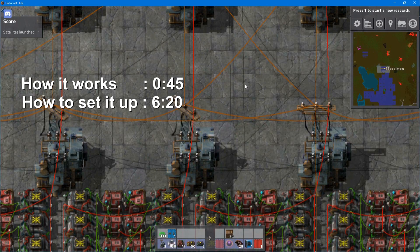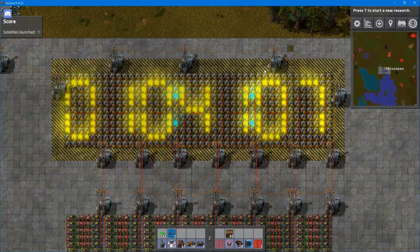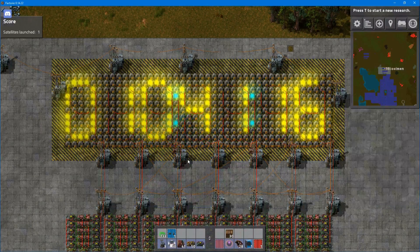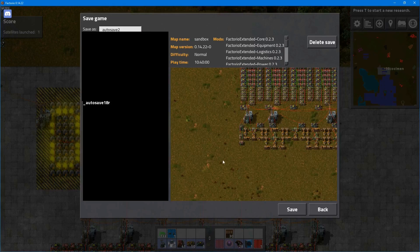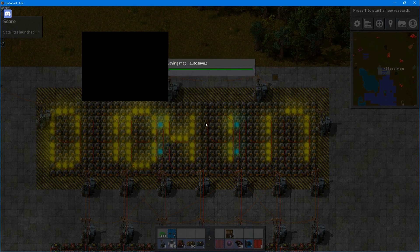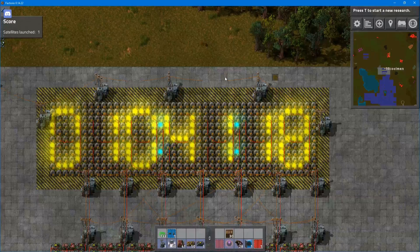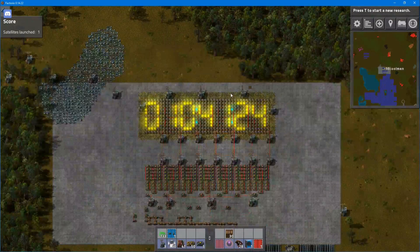Hello and welcome to a Factorio tutorial. Today I will show you how to create this clock. This clock shows the in-game time. Let me show how accurate it is by saving and loading the game. We see 10 hours 41 minutes 20 seconds, then 10 hours 41 minutes 70 seconds — I haven't synchronized it perfectly, but about three seconds off is okay.